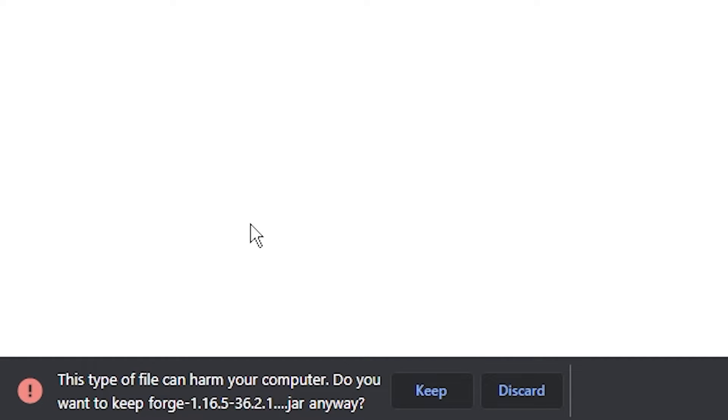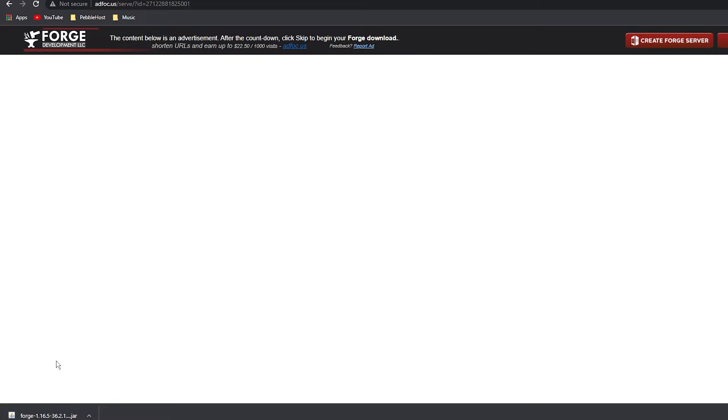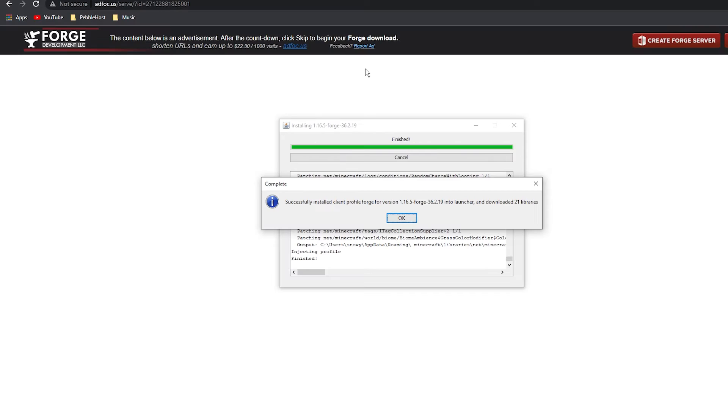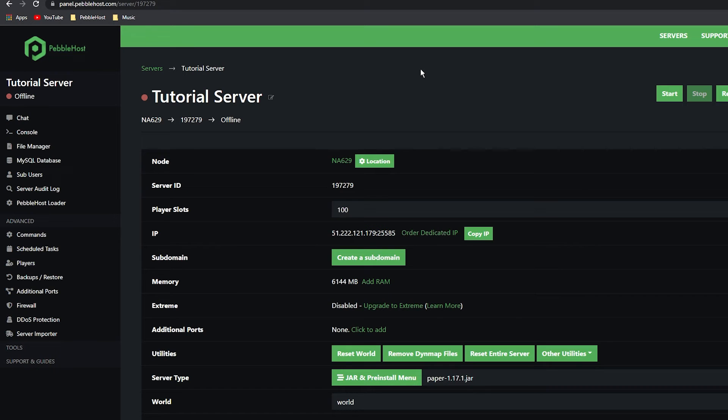As you can see it's now downloaded. If it asks you, go ahead and click Keep. It is now fully installed — go ahead and click on it. We will need to install our client first, so click OK and there we go, we've successfully installed our Forge client.